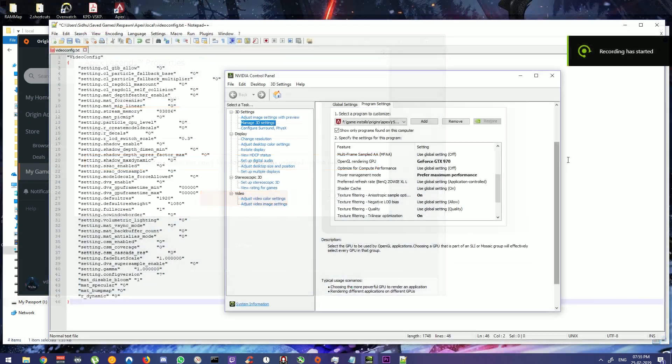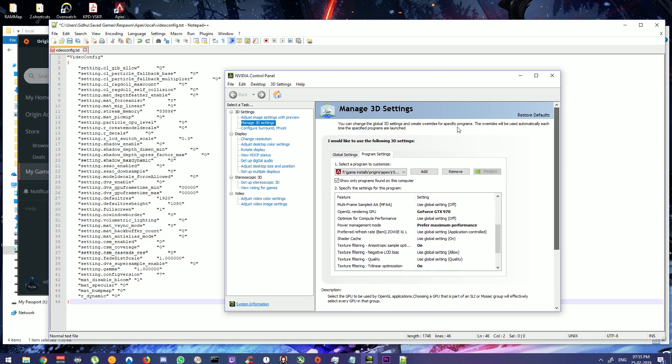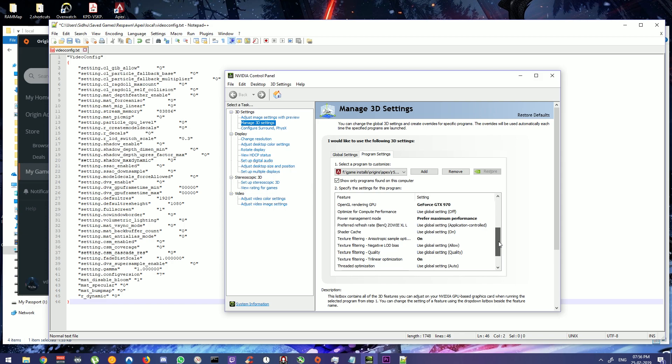This should be it. This is my Nvidia control panel and these are my 3D settings for Apex Legends and the drivers. I have the rendering GPU set to my graphics card and power management mode is set to max performance. In case you need to copy this.